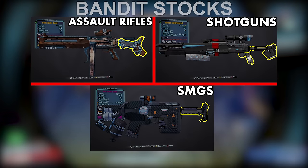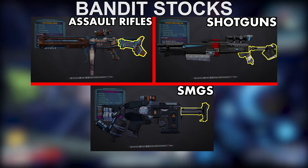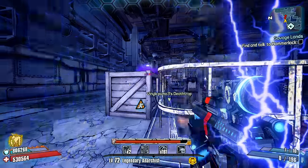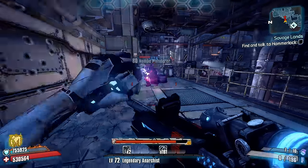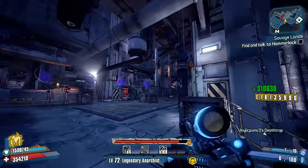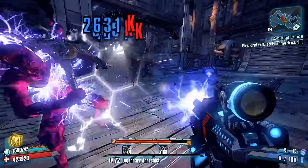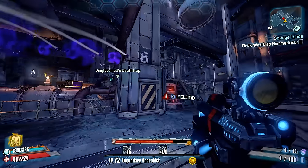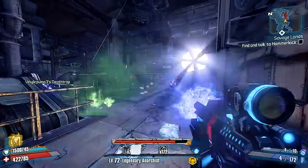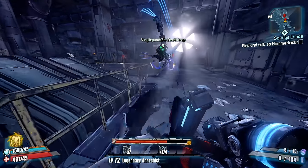Number 7: Bandit Stocks. Technically, Bandit stocks are available on rocket launchers in addition to assault rifles, SMGs, and shotguns. However, we're going to be focusing on the latter three for this entry. The problem with Bandit stocks is that unlike stocks from other manufacturers, Bandit stocks on SMGs, shotguns, and assault rifles literally do nothing. You won't see any boosts to recoil control like you might see on a Dahl stock, or even any accuracy improvements you might see on stocks from Hyperion. The upside is that you're not getting any downsides, but in the presence of other stocks like Hyperion or Dahl that solely improve the weapons they appear on, doing nothing at all isn't especially great.